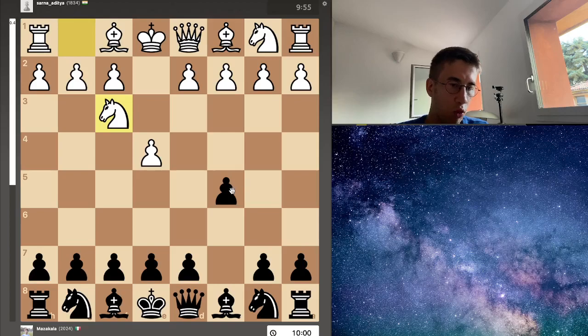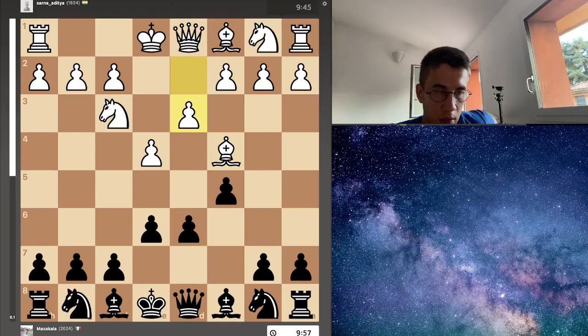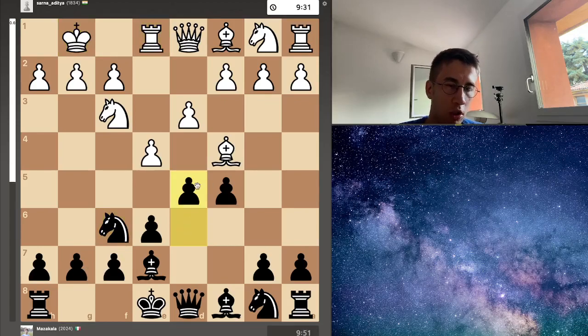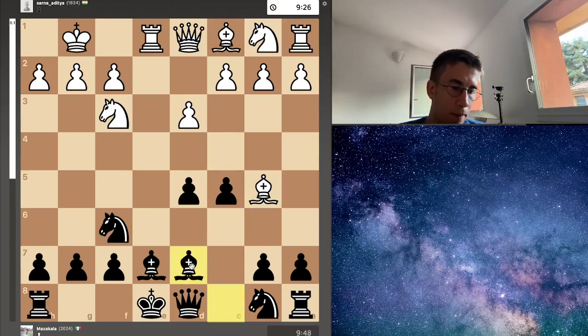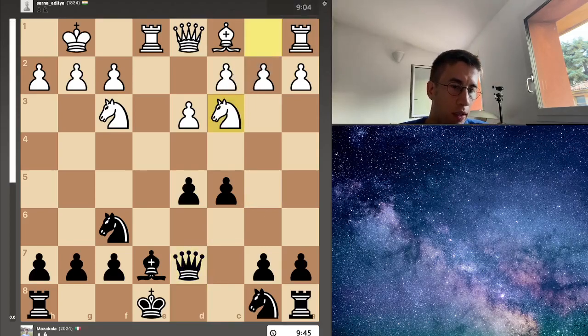To control the d4 square: knight f3, e6, bishop c4, and now d6, d3. Some other development moves, then castle. I continue with knight f6, rook on e1. I push to attack the light square bishop. He decided to capture, capture, and now the bishop comes to give us a check. Bishop d6 to d7 to cover the diagonal, and we have a trade — capture, capture.